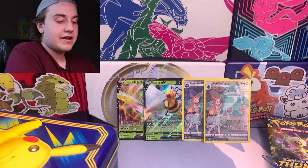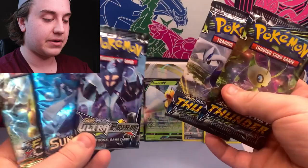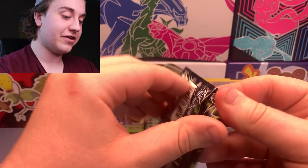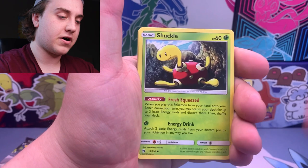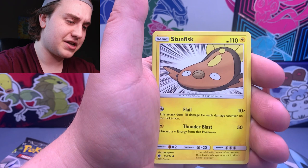Let's get into the packs. I'll open Lost Thunder first and then move backward to Fates Collide since I haven't opened Fates Collide on the channel or in general in a long time. In Lost Thunder, Sceptile is a big one, along with Lugia and Celebi. This pack has four cards in the front — there's a Professor Elm's Lecture with the Johto starters, which is a cool card.